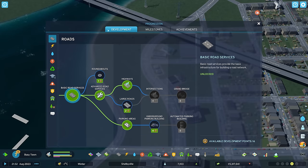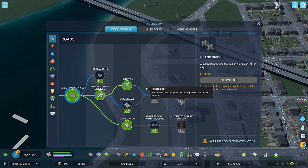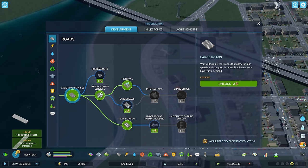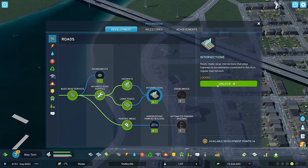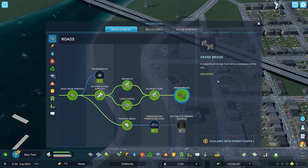So we are going to use some development points. If we go to roads and come out this way, we're going to use two, four — that'll be six — 14 points to get to a grand bridge, but it will be a landmark of the city and we're going to do it. Large roads, intersections and grand bridge.